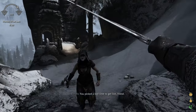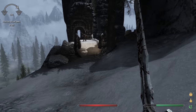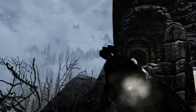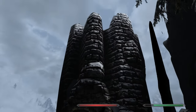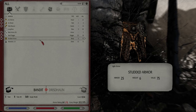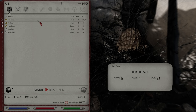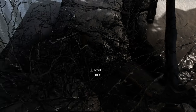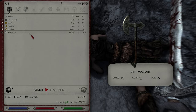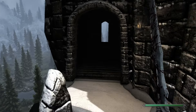You picked a bad time to get lost, friend. I don't believe I have studded armor, so I'll grab it. Arrows. I don't think I have a fur helmet either. I've definitely not got an eel war axe. Might as well clear the rest of this out since we've started now.